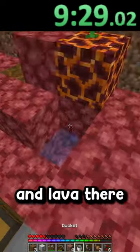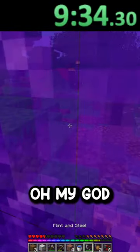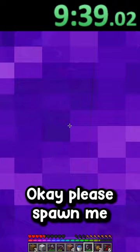Make the bucket. I think I could put lava there and lava there, and then I have a nether portal. Oh my god, yes! Please spawn me next to a strider.